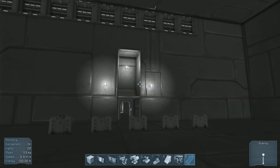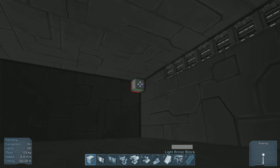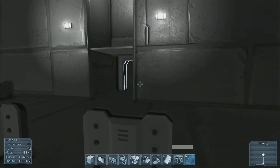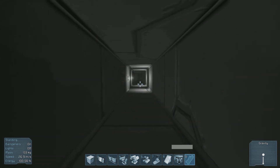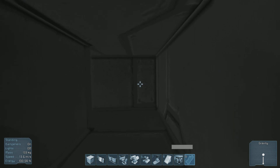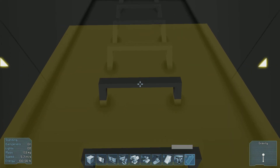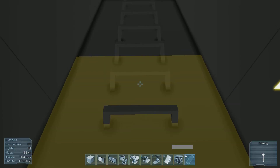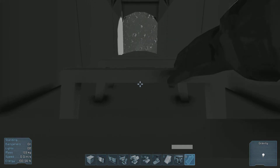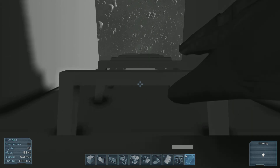This is the basic ship design that I will be using in survival mode in multiplayer. It specifically cuts down on the cost that a ship of this size would normally take. It uses two large reactors, which is probably going to be very expensive, but it's a long-term ship — not a ship you're going to get right at the start. It's a ship you're going to have to work for.